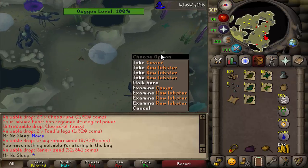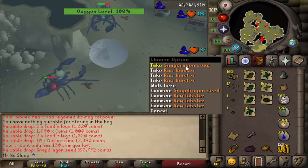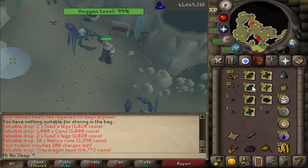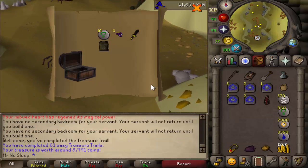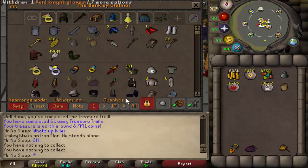As for seeds, the top two tier seeds I was receiving were ranarr seeds and snapdragon seeds. Torstol, dwarfweed, and lantadyme are all on the same drop table but considered very rare to receive. Those were the only worthwhile seeds I got — I wasn't picking up the iris or avantoe seeds because they're only worth about 1-2k and it was a waste of inventory space.